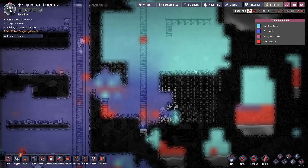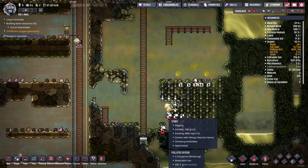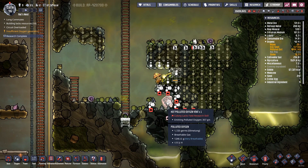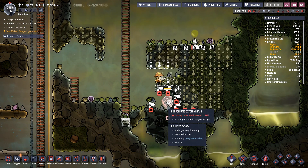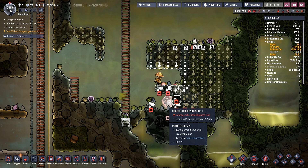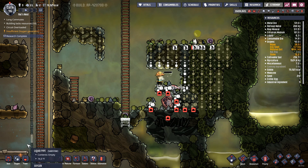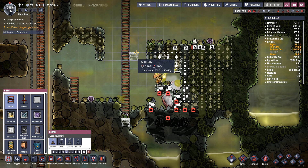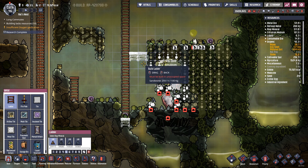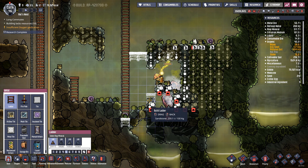What are we going to do about the poisonous water? There's very little breathable oxygen in this area. What is this — a hot polluted oxygen vent? Isn't that nice. Isn't that just great. Isn't that just fine and dandy.